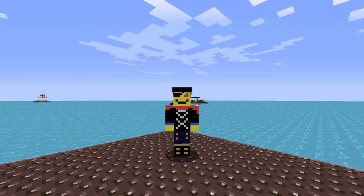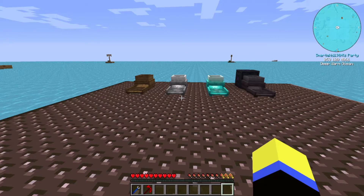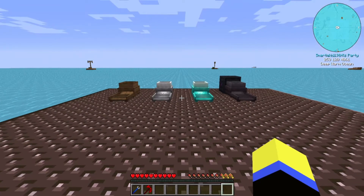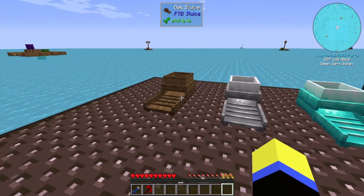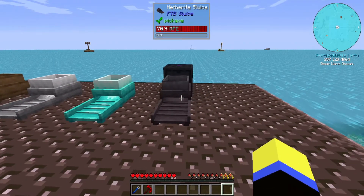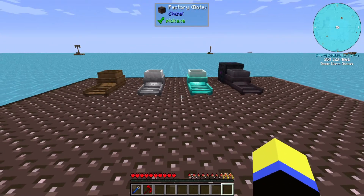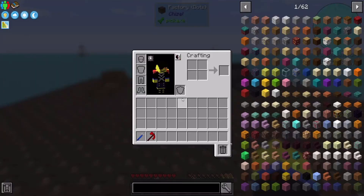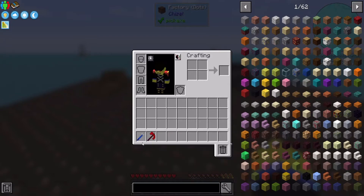Okay, let's get to it. In front of us we have one of each different sluice: the oak sluice, the iron sluice, diamond, and netherite. I've just put a creative energy cell there because it wants power. In my inventory there are only two blocks: a paxel, which does what it says on the tin, and a crescent hammer to rotate blocks.